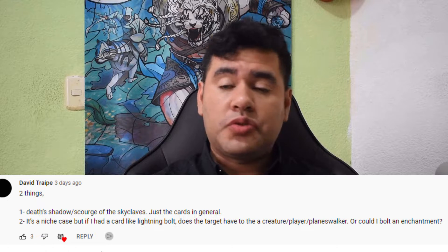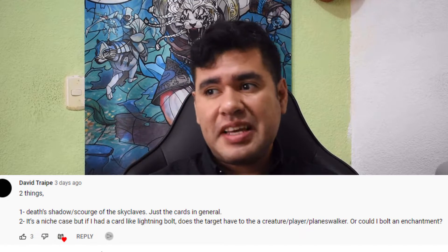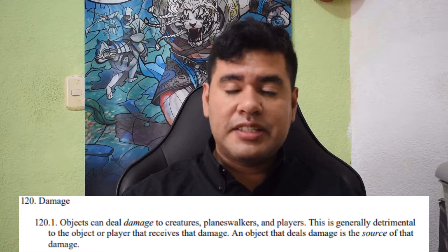For the second part of today's topic: a lot of people have the same thought regarding this topic, and we're going to take a deep dive into the rules — specifically, the rule that states only creatures, planeswalkers, and players are able to receive damage. Meaning that the only way you can Lightning Bolt an enchantment is if the enchantment also shares the creature card type. If that's not the case, you won't be able to target or deal damage to an enchantment that isn't a creature.